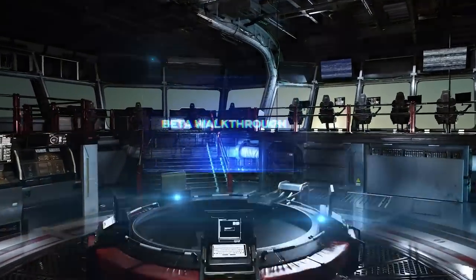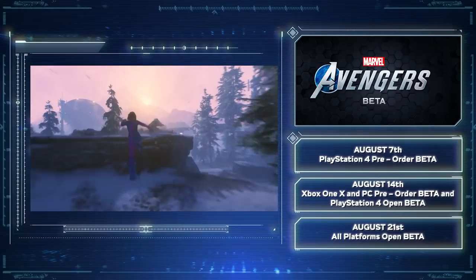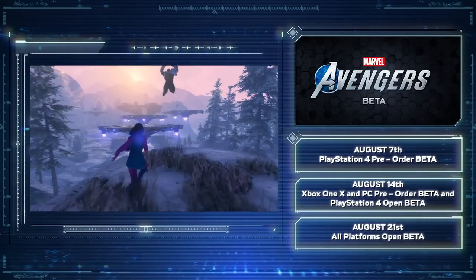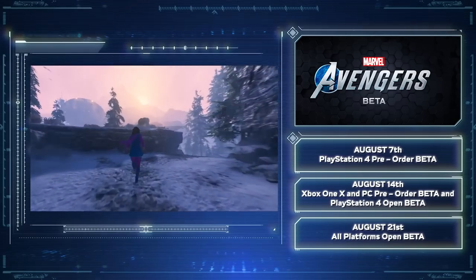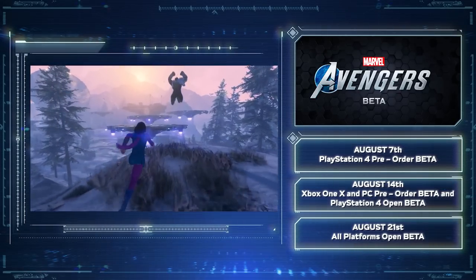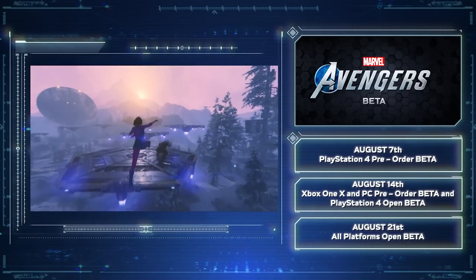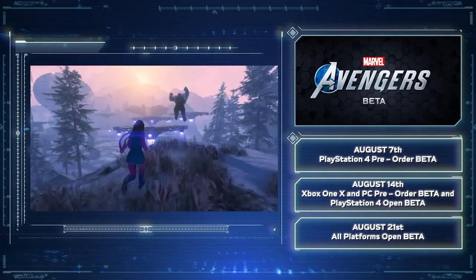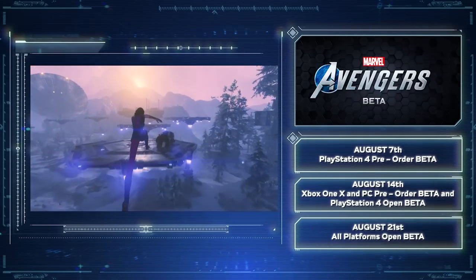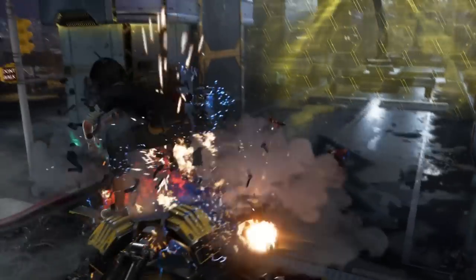The dates differ by platform. The first closed beta weekend is for PlayStation 4 pre-orders, happening from August 7 up until August 9. The following weekend, August 14 to 16, features two betas: the open beta for PlayStation 4 — free for all PS4 owners — and the closed beta for Xbox and PC. The final beta weekend runs August 21 to 23, with an open beta for all platforms so everyone can test the game for free before it launches in September.